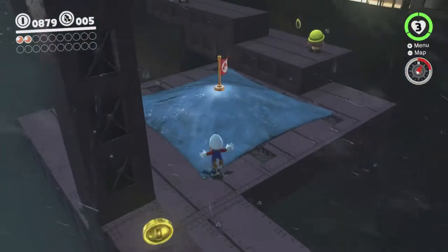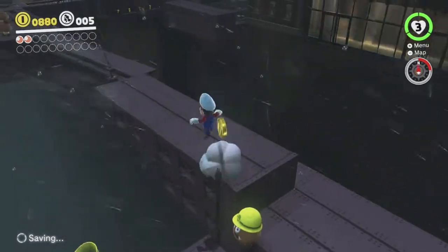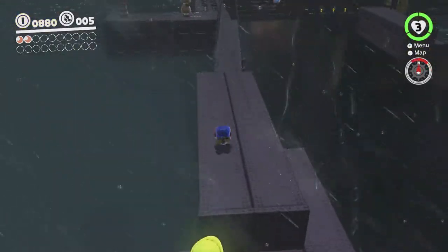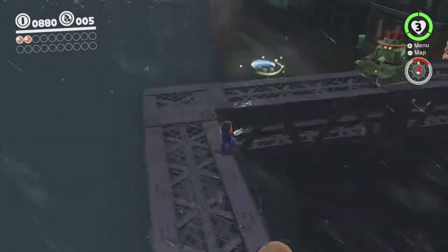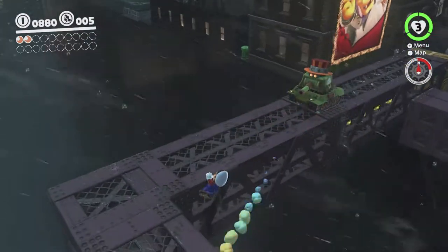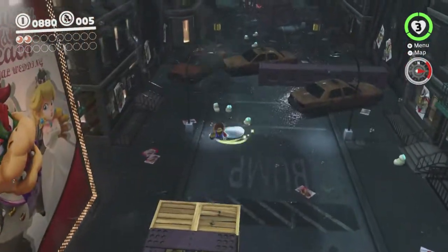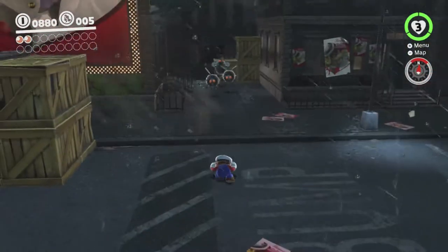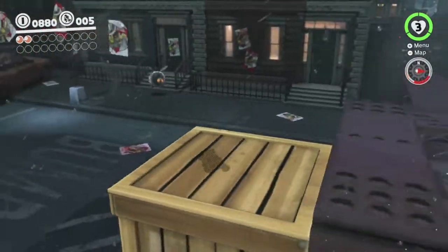These ledges are kind of small, which makes it kind of scary to platform around on them. Also, bouncing off an enemy has the same sort of effect as bouncing off Cappy. It takes you out of rolling mode and back into regular mode. So that might be useful at some point. Bouncing off Cappy is usually very easy. Maybe in a Cappy-less section I might try bouncing off an enemy in order to stop rolling.